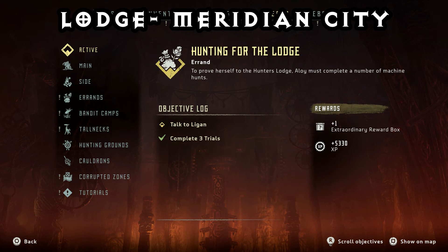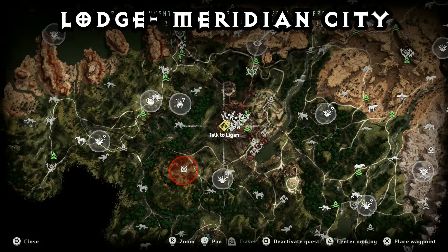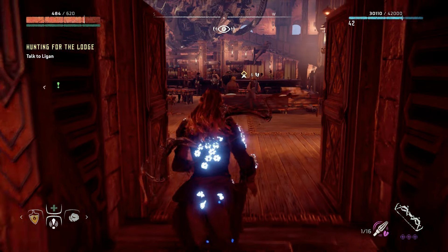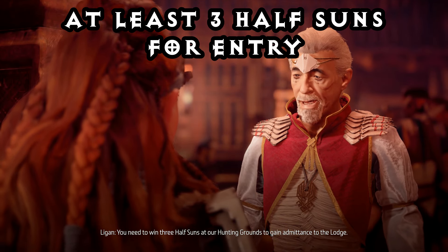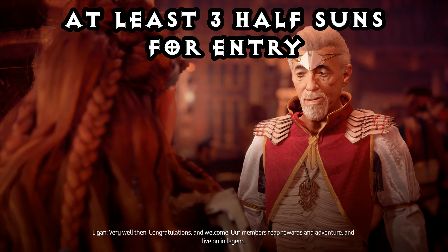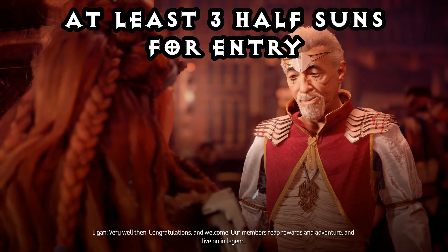This is obtained by going to the Lodge. The Lodge is like a Hunter's Lodge, which can be located in Meridian, a big human settlement located in the west of the map. Now to get access to this, you're going to need to have at least three half-sun medals, which can be found at the hunting grounds. But if you followed my guides, which are going to be linked in the description below or at the end of the video, you should have all 15 of the blazing medals by now.